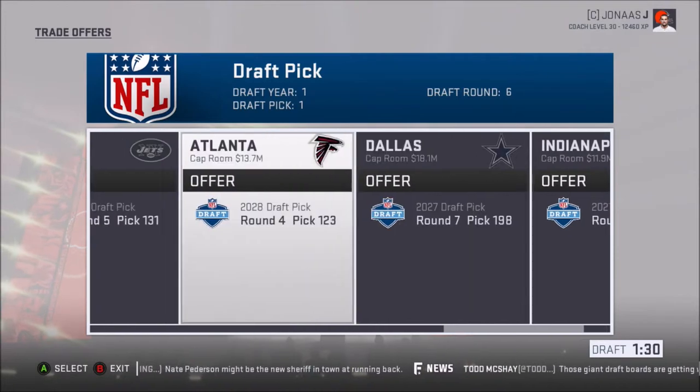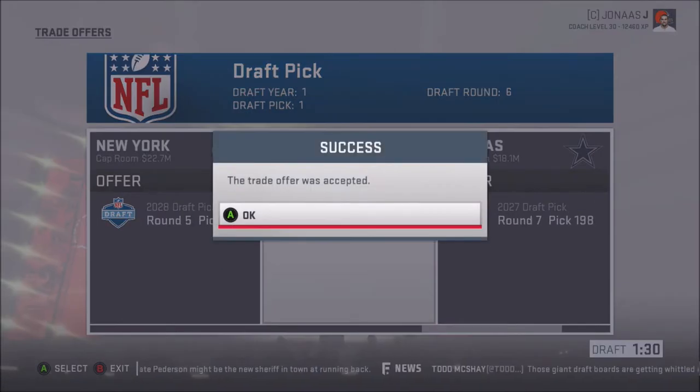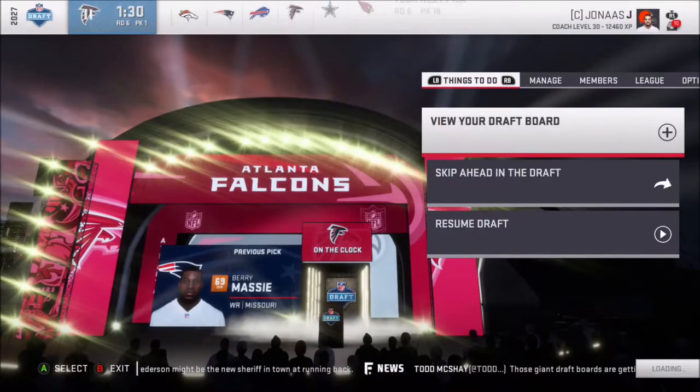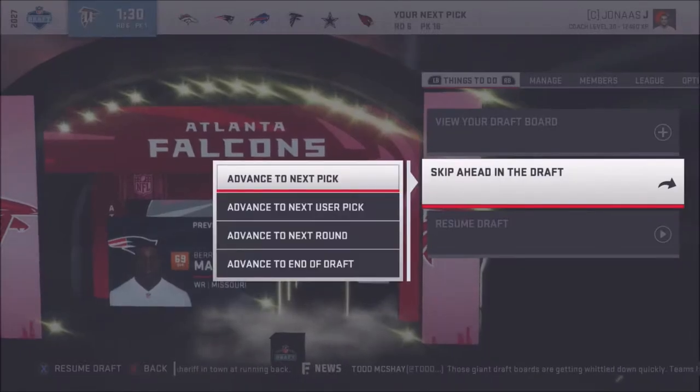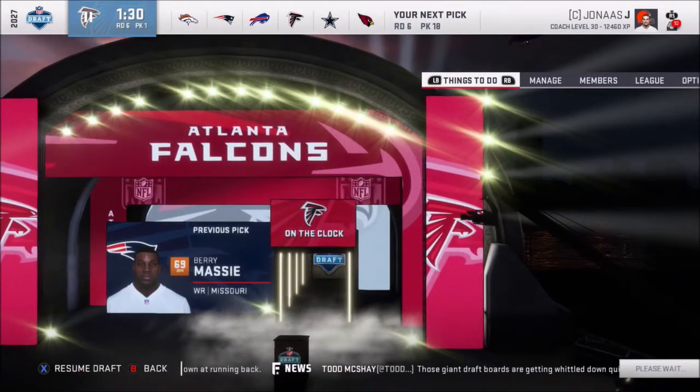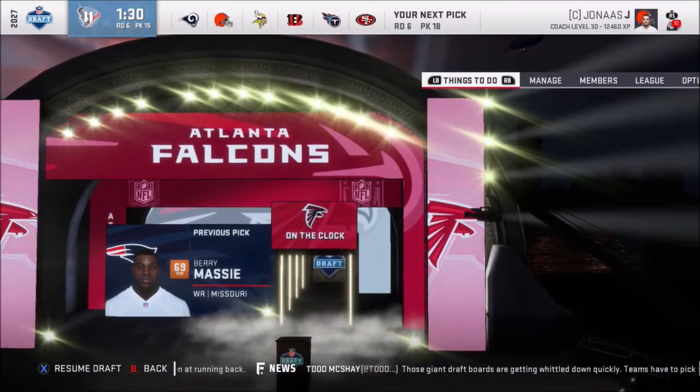Great — I'm going to trade that pick away. I don't care. I don't like it, that's stupid. Oh — fourth round pick. You got it, friend. I got it, dude. I hate that. Skip ahead in the draft — advanced to next user pick. I don't know what I did.